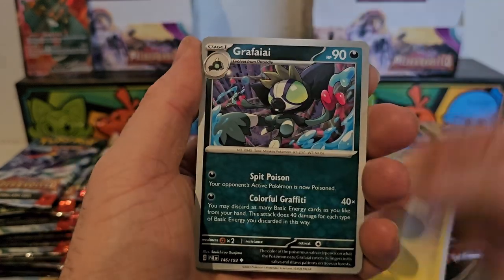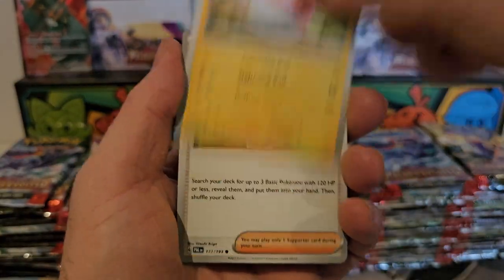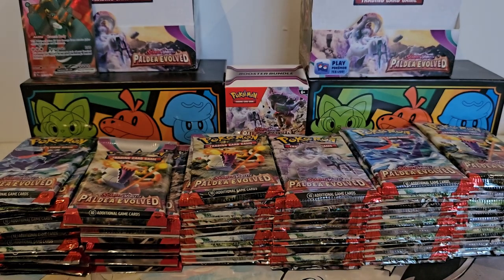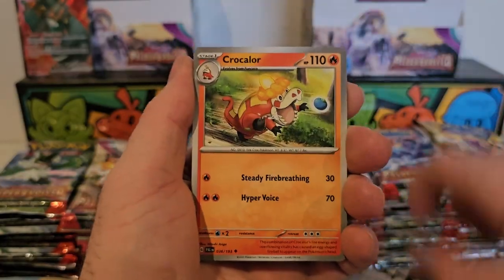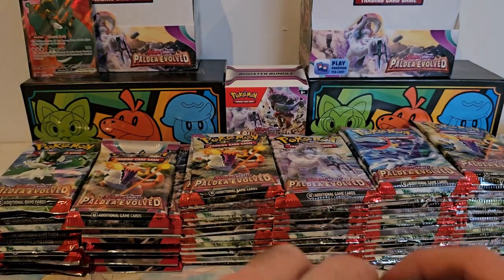There should be plenty of content hitting the channel relatively soon. The 151 set was actually a lot of fun to open — a lot of nostalgic memories, didn't think it'd be as good as I thought it would be but it definitely was. We've got Quaxly, Buizel, Farrigo, Greavard, Lovedisc, and Rabsca. Come on, we want something — we need some gold here or something to spice it up a bit.